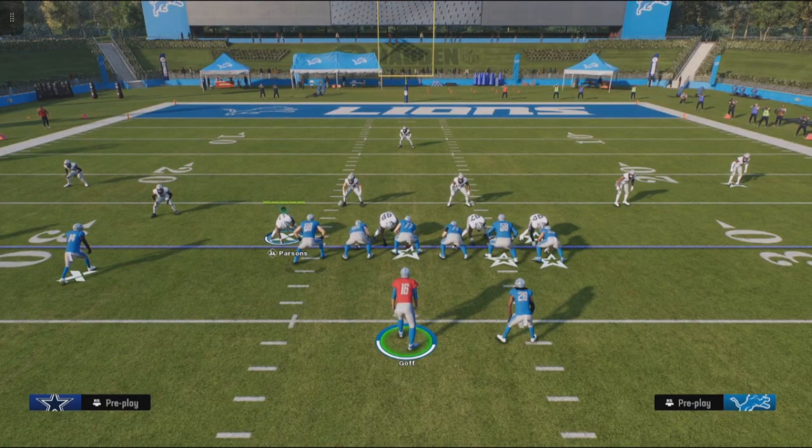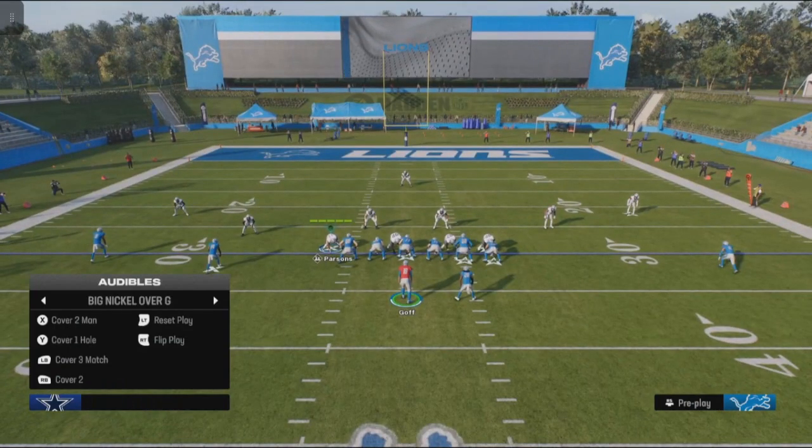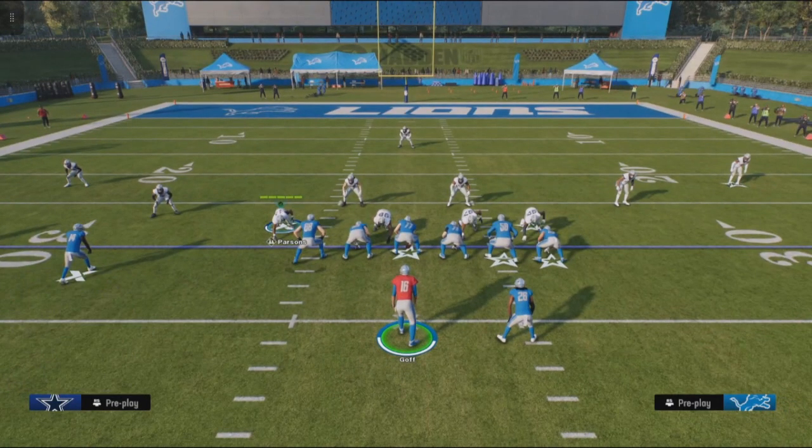If there's one safety in the backfield, that's one of two things — they're either in a cover one or a cover three. As you can see, this one they're in a cover one with one safety back. Cover three looks the same but has one safety back as well. So to recap: one safety back means cover one or cover three; two safeties back means cover four or cover two.